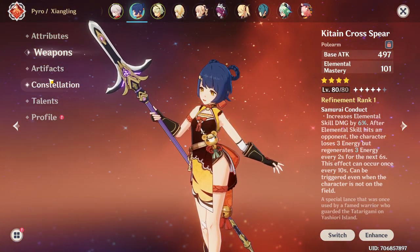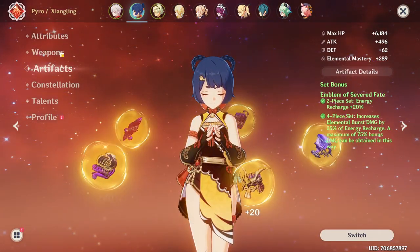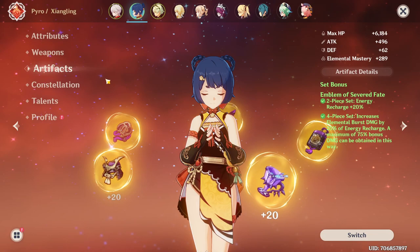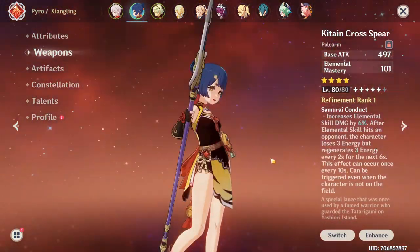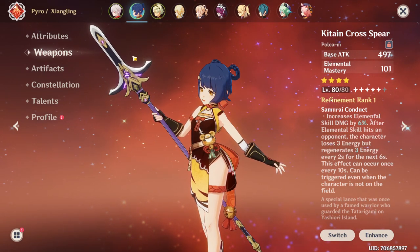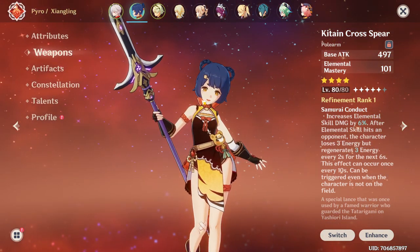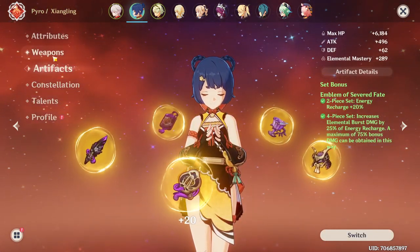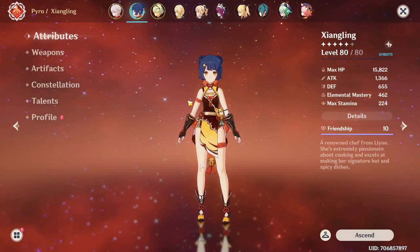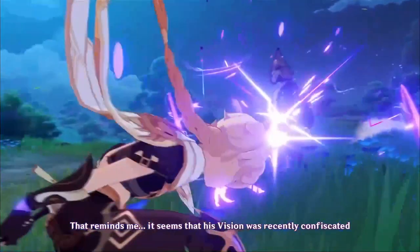I definitely recommend you guys get this weapon, but if you're using it please do not use the Emblem of Severed Fate set — you won't have enough energy recharge since the weapon doesn't provide it. If you're free-to-play, consider using the Prototype Crescent which gives energy recharge and would work well with that set. Alright, that's pretty much it — hope you guys enjoyed! If you did, hit the like button and subscribe. See you in the next video!